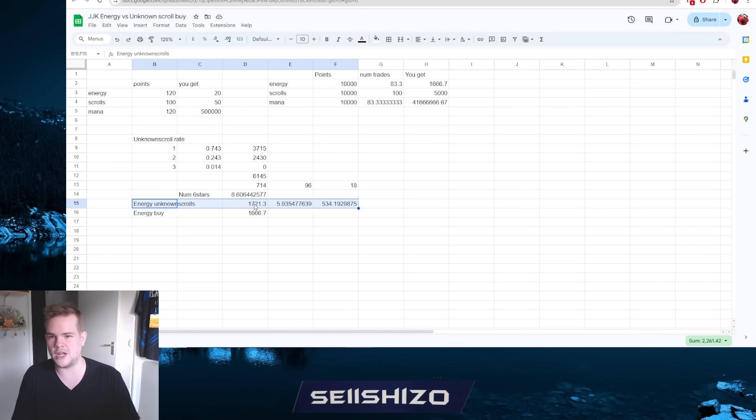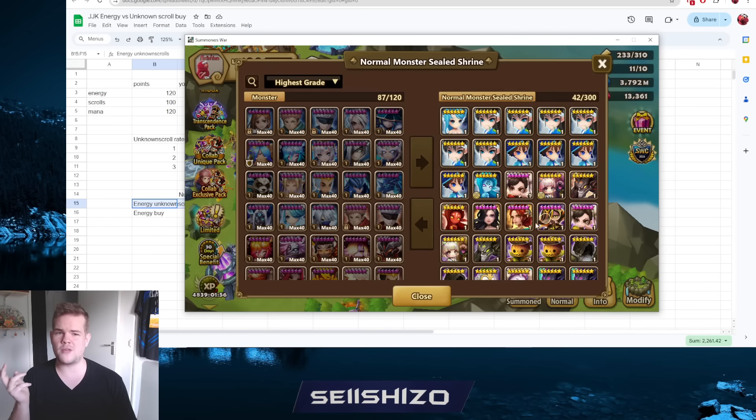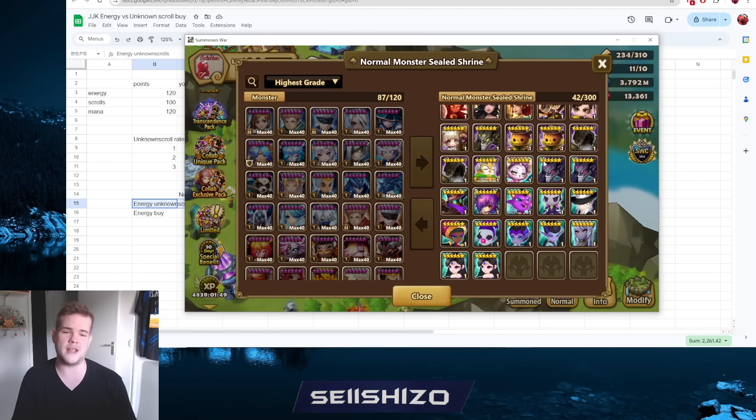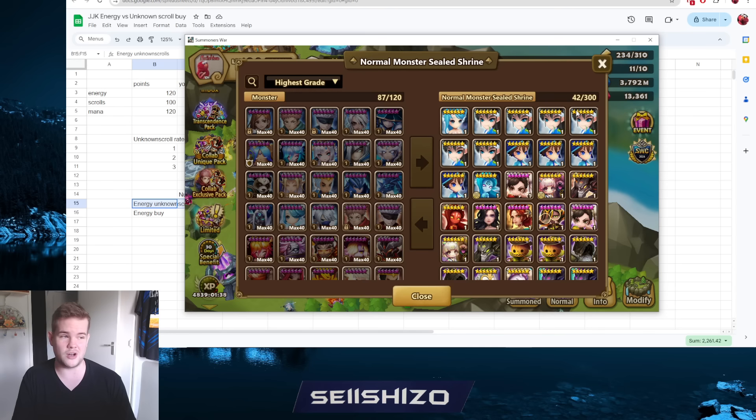Keep in mind the energy cashback you get, the energy saved by using three-stars as fodder instead of spending energy to level, the double EXP you receive, and the angel moles - even if angel moles aren't much these days. You get a bunch of extra stuff from the unknown scrolls route. I recommend storing your extra six-stars in a siege dupe shop: units without runes and not locked can be stored there, up to 300 copies, which is great for holding siege dupes or units you plan to level later.